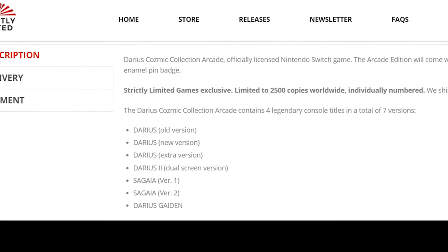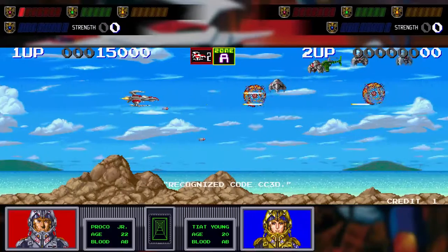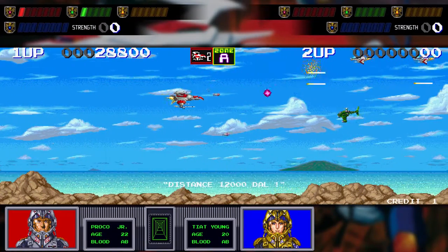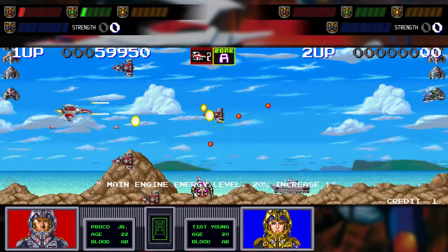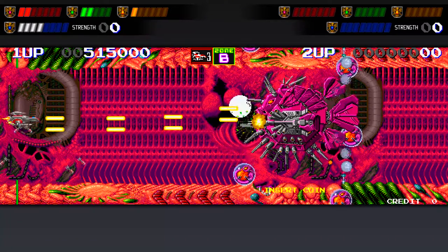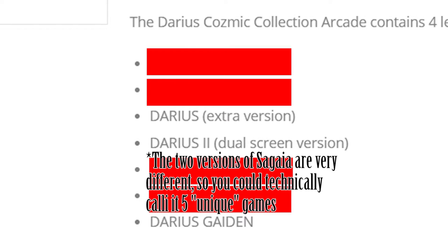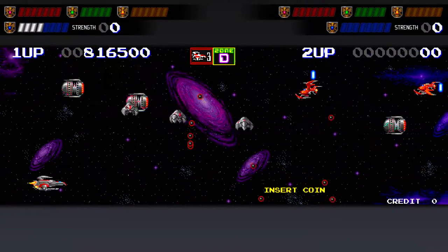However, upon closer examination, we can see that this isn't quite the case. The arcade version comes with 3 different versions of the original Darius, all of which are really similar. It also comes with 3 different versions of Darius 2, just that the international version is titled differently as Sagaya. Now Sagaya and Darius 2 are very different, however the 2 versions of Sagaya are much more linear and feel much more like a ROM hack rather than a different game. Chances are you're going to find one of the 3 that you prefer and stick with that one. This brings the total unique games in the arcade version to 3. It's definitely fun for super fans to see the difference between each of the duplicate versions, but it just isn't fair to call them additional unique games.